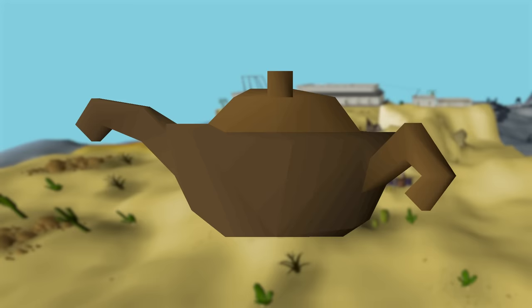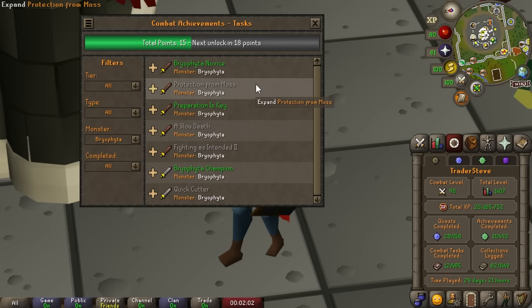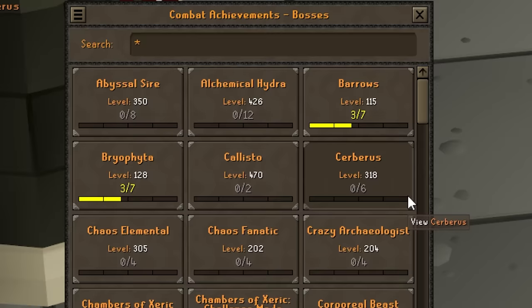There is an experience lamp that can be put into any skill at level 20, and it gives 5000 experience — a significant amount. That's the combat achievement reward. By completing the easy combat achievements, we get a 5000 XP lamp to put into Hunter at level 20, saving a huge amount of time. Thanks to the combat achievement point rework, it should be possible with just three bosses — which is lucky because that's all that's unlocked.